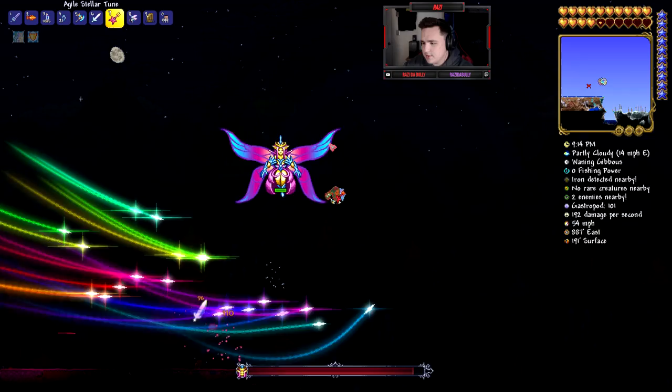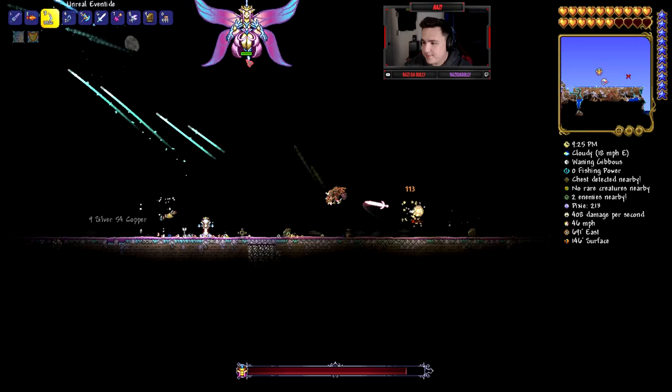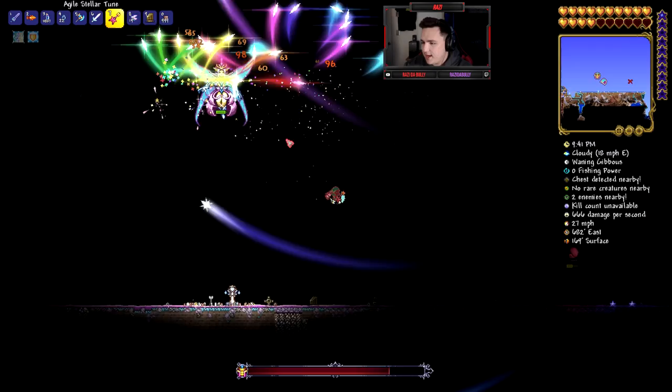I might have to give it some help — let's use the Stellar Tune a little bit. I used the Eventide on her as well. You can see the Terror Prism does about 110 damage — it's doing its thing, it's trying. She's nowhere near as hard at night as she is during the day. Oh my god, it is an actual grind when she's enraged in the daytime.